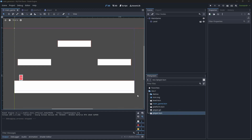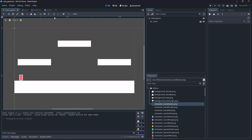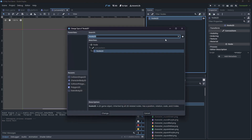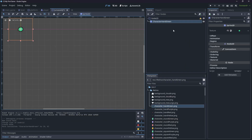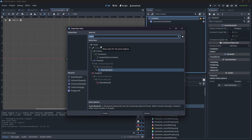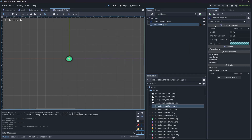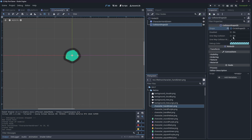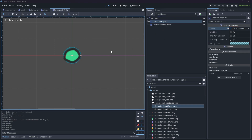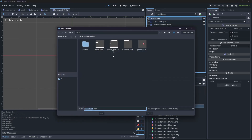First, we'll create the collectible. We're going to use the character hand graphic for it. Create a new scene, add a 2D node, then change its type to StaticBody2D and drop in the hand sprite. Next, add a CollisionShape2D and choose the circle shape, set its radius to about 15 or 16 pixels. Drag the collision shape above the sprite to hide it, then save the scene as 'collectible'.